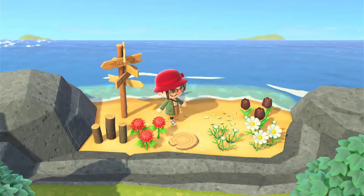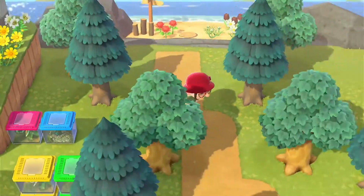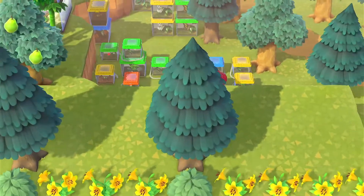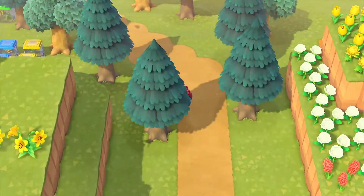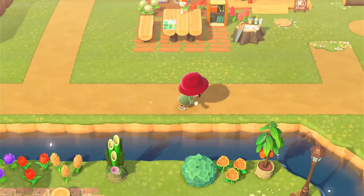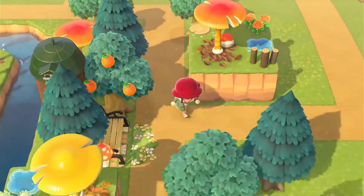Back here we have the secret beach — I feel like everybody decorates this beach to make it special. Over here is the bug storage I mentioned earlier. I want to find the second resident's house, so let me try to track it down — I think it was down here.